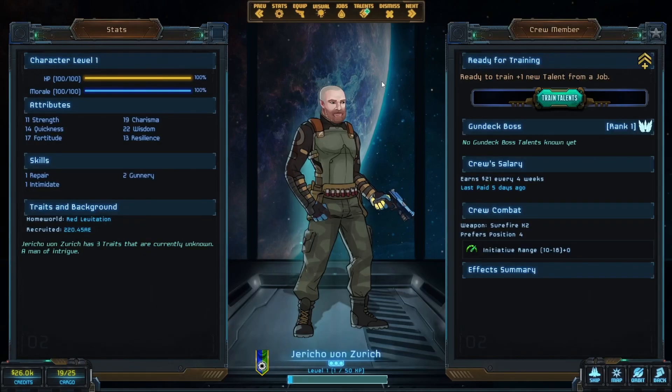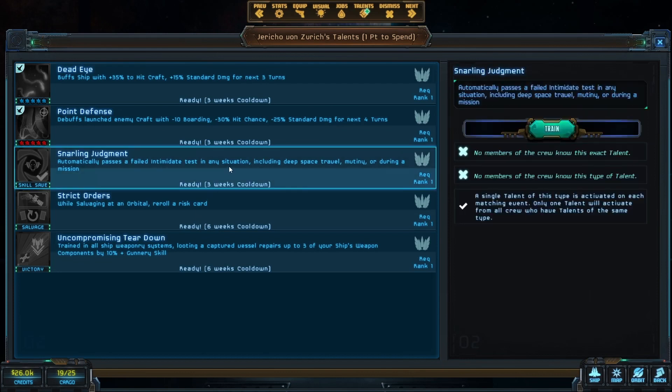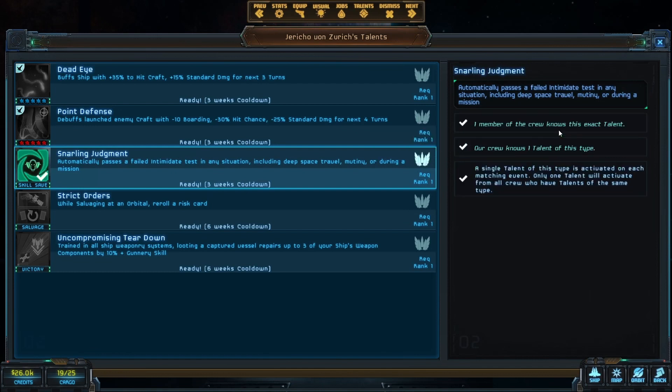Let's check the Gun Deck Boss talents. Dead Eye buffs the ship with 35 — this is useful later in the game when you run into carriers with aircraft, so I don't worry about it much right now. It also debuffs enemy aircraft launch with minus 10, minus 40, minus 30 — again, later on, because you don't run into them early. Salvage in an orbital — I'm not going to do any salvaging. Failed intimidation check — yes, we don't have anybody to do this and it's hurting us. And I love this one: trained in all ship weaponry systems, looting a captured vessel, repairs up to 3 years of ship weapon components by 10% plus a gunnery skill — always nice.